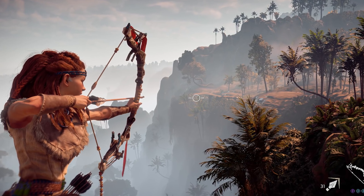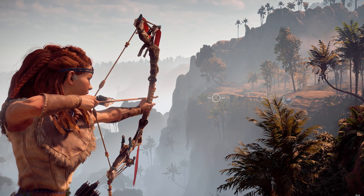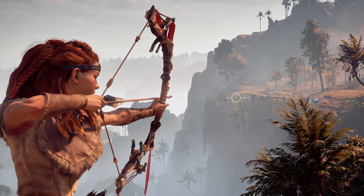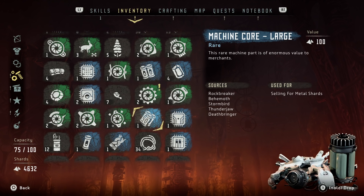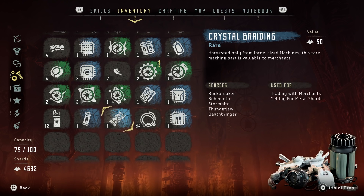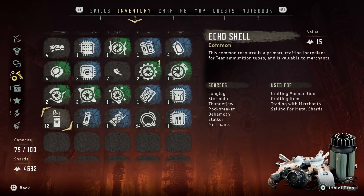This is a case where the more detailed depictions you would have, the easier it would be to assign value to your items. And essentially, that's what loot is — it's value. Although they have tried emphasizing relative value with green, blue, purple color coding, visually there isn't much of a value difference between a rabbit's pelt and the heart of a giant robot T-Rex.